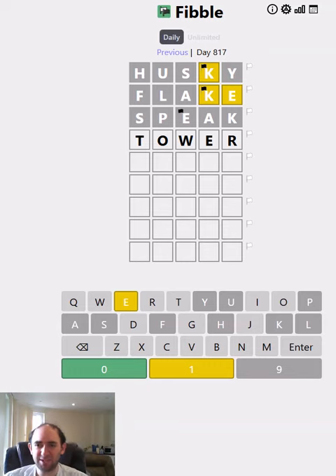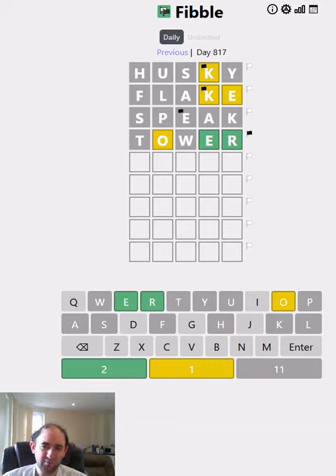So let's test TOWER — four new letters plus the E. That's much more like it. I suspect annoyingly the O will be lying, because it should actually be green. So that means it could be boxer, or coder, or probably a few other things. Cover — there's loads of words that are blank-O-blank-E-R, so this might be a bit tricky.